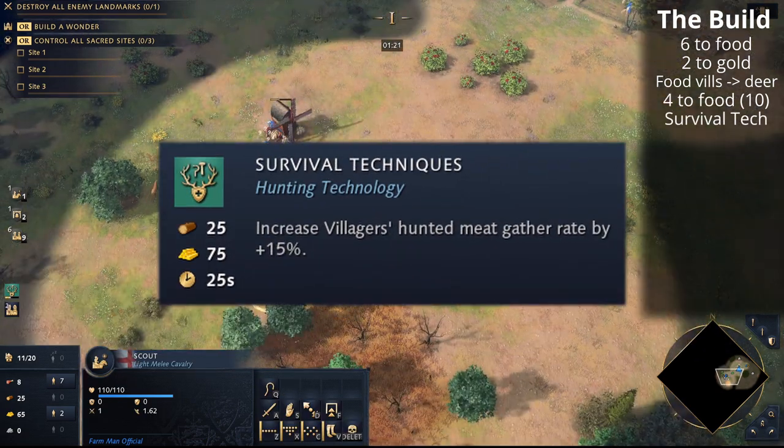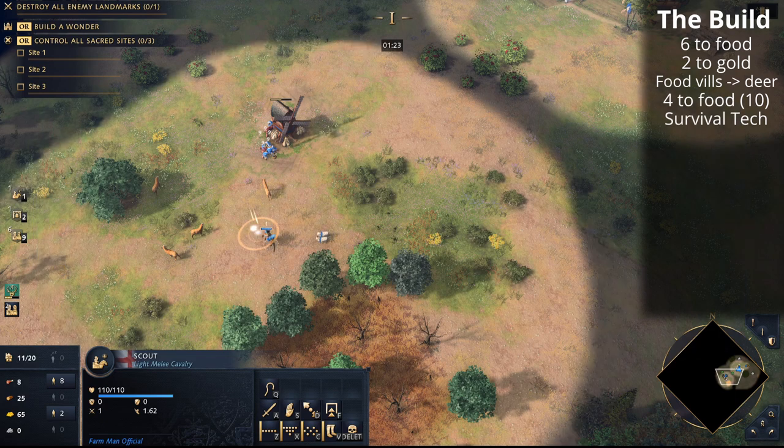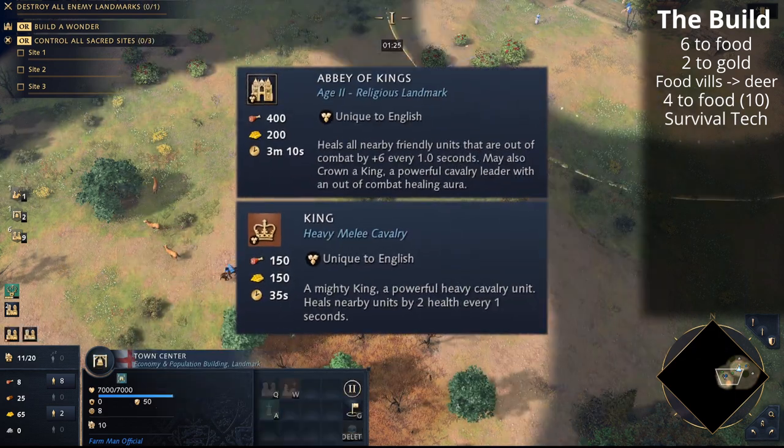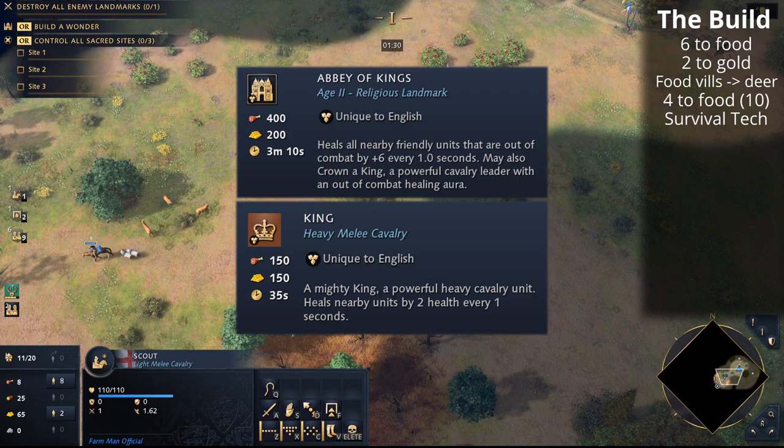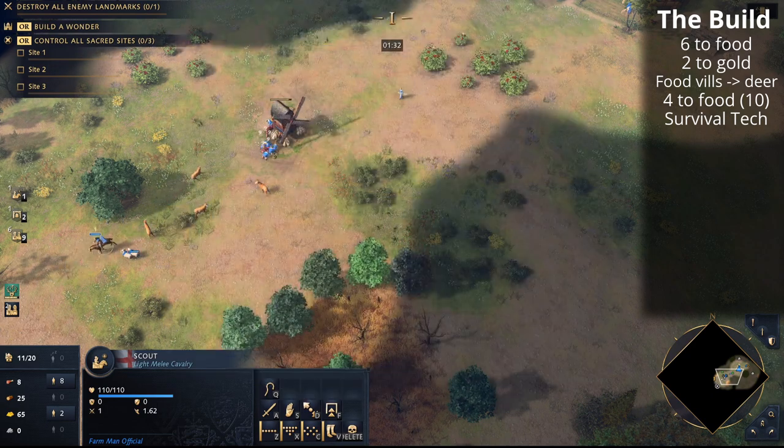With this build order we're going to advance to feudal age with the Abbey of the Kings landmark. We're going to make a king that will help us protect our economy and push our opponent back a little bit if we need to, and that'll buy us some time to get to the castle age with the White Tower.